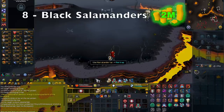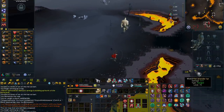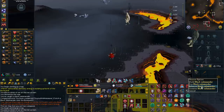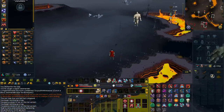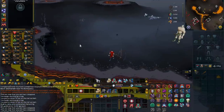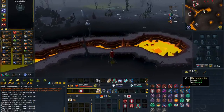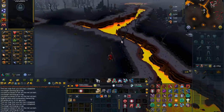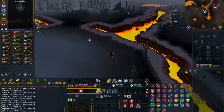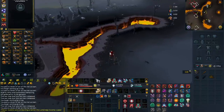Moving on to number 8, we have Hunting Black Salamanders. This is another high-risk money-making method as you will be in the wilderness, and it can make up to 2 mil per hour. Black Salamanders are located in the Boneyard Hunter area, which is in level 18 to 20 wilderness. The only things you need are a small fishing net and a rope — bring four or five of each to set four or five traps, depending on your hunter level. The only requirement is 67 Hunter, and you can use the Wilderness Sword or Ring of Dueling to teleport to a bank and escape PKers quickly.